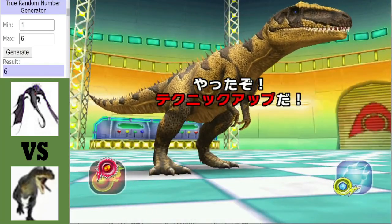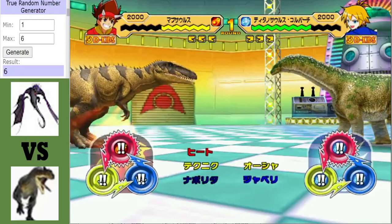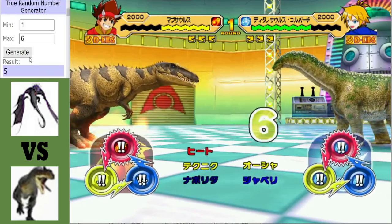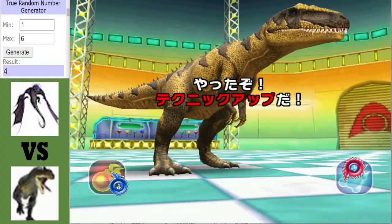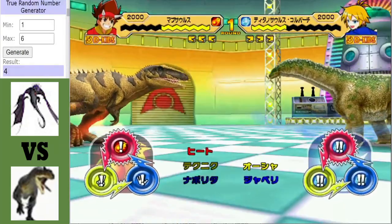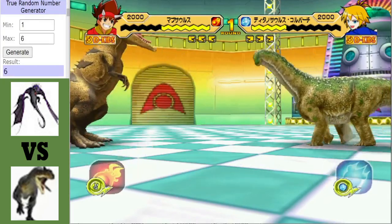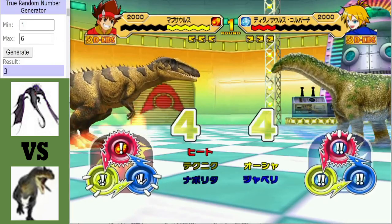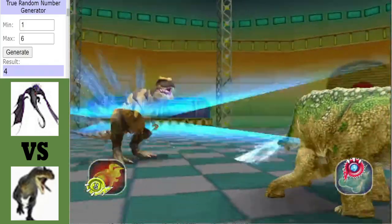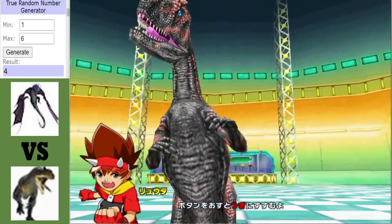The Mapusaurus strikes back with a crit but since it's a fire move, very little damage is dealt — that's where the Isosaurus's super defense type comes in clutch. Without doing enough damage from the crit, Mapusaurus has to come up with a new game plan. A water sword activates and that's curtains for Mapusaurus — though in fairness it did get the Isosaurus's health down into the red.